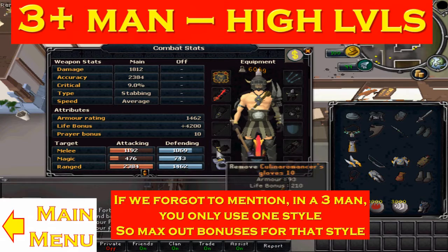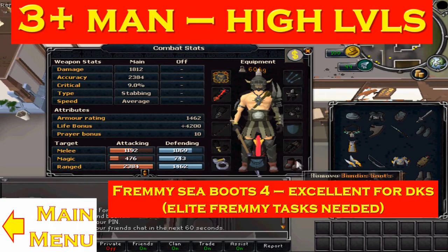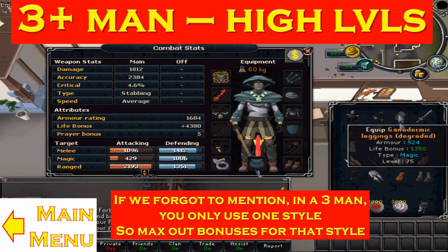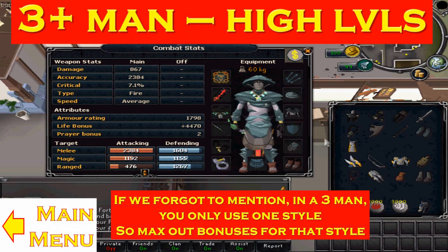Mainly you want to be using the ZS because that has higher DPS than a one-handed weapon and a shield. Or obviously the previous weapons I talked about, like a dual dragon rapier. Goliath gloves are probably the best. You can use a ring of wealth if you're not going LS or CS. For mage, the switch — arcane stream is really valuable if you want to use that. A wand and a shield. You can use any wand you like, but master wand has been really nerfed. You want to be using either Virtus or Ahrim's — even Ahrim's is rising massively. God cape is probably the best one to use there.